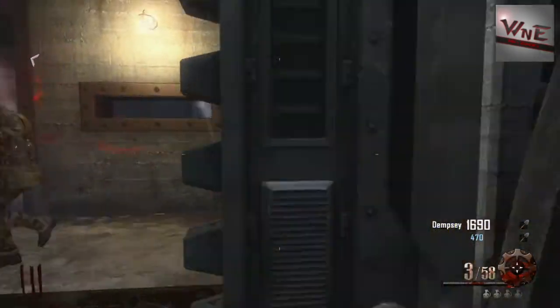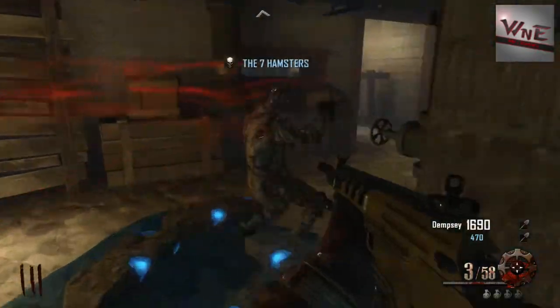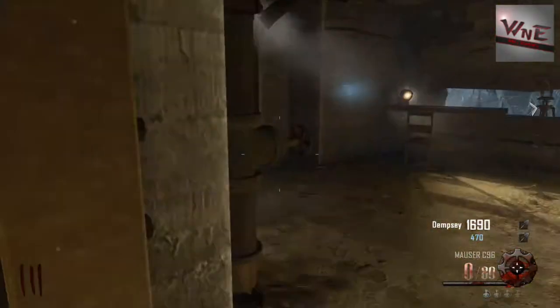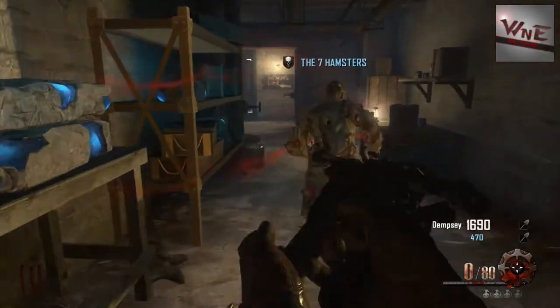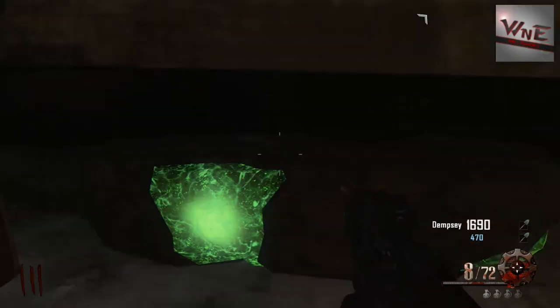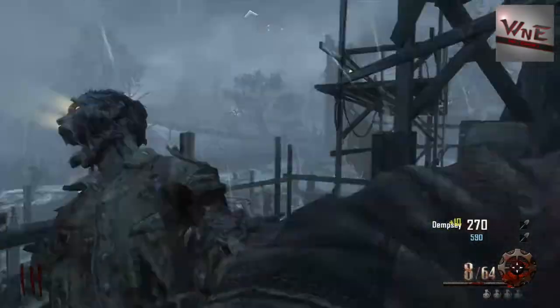The second one is behind power station 2. When you go into this bunker building, go up the stairs, turn left, turn left again, and just lie down next to the bunker and you'll see it. Press X on that one.